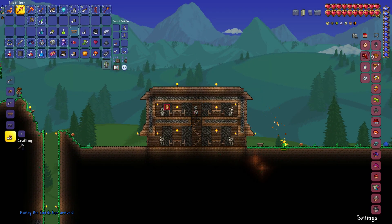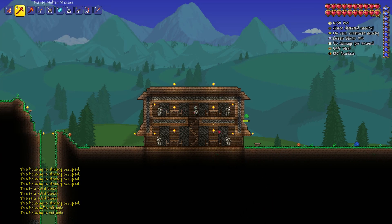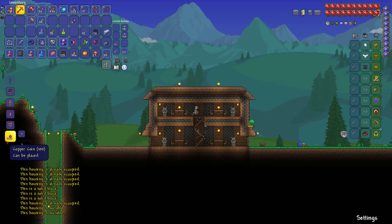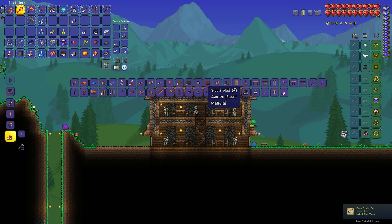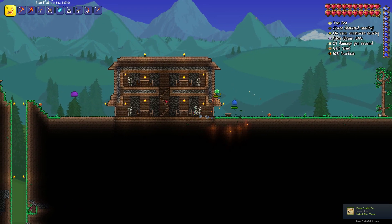Finally, get rid of this crafting table. This does count as a house — I think it counts as one because there's no wall in between. I'll just place the bench down and check what else I can craft for the top — nothing else. Okay, that's the build done.